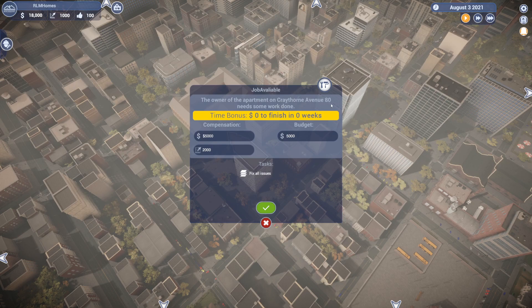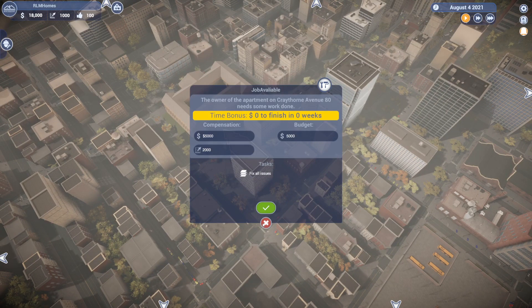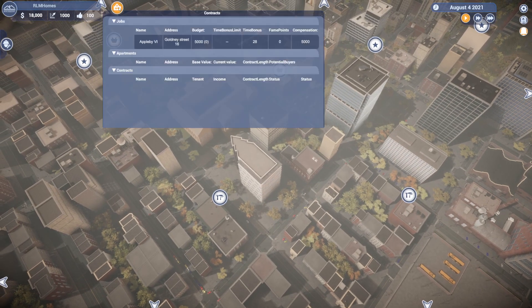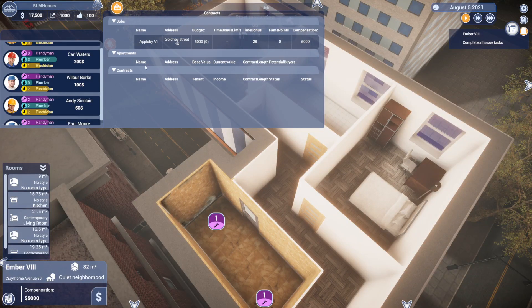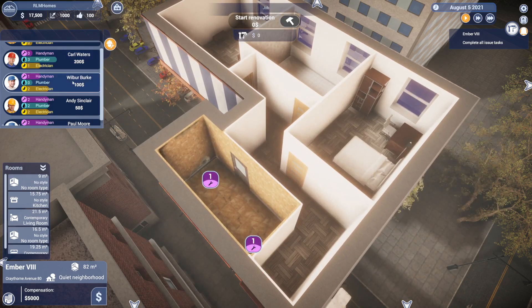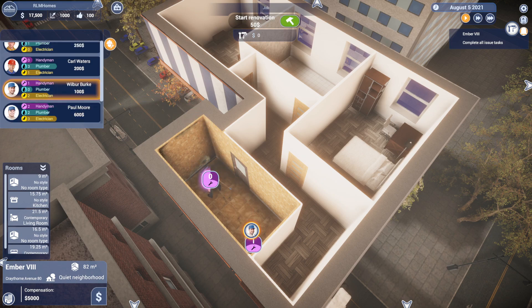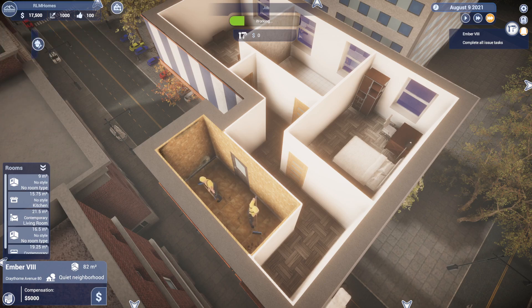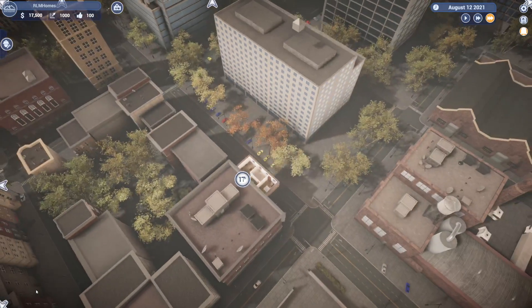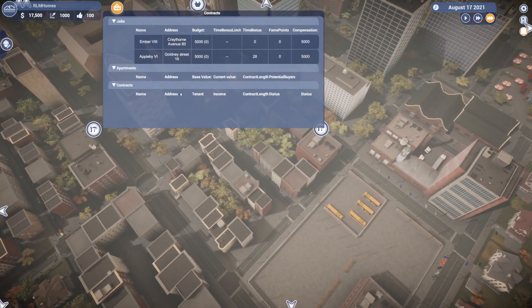Over at the apartment on Craythorne Ave 80, he needs some work done — all his issues fixed. When you have jobs going they post up here, so I'm gonna go ahead and accept this. You better remember where your job is because it's hard to find. There's no indication a job is going on — that's one of my gripes.